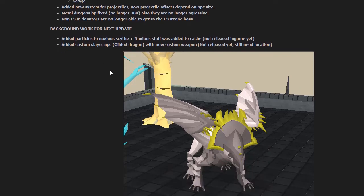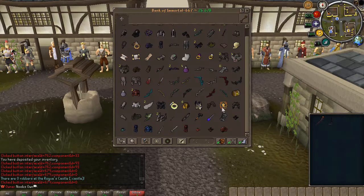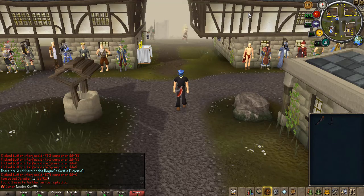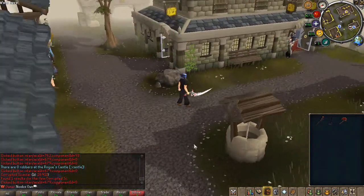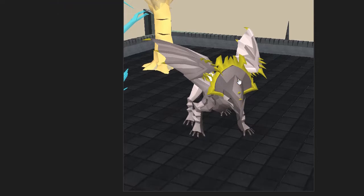Here is a new custom slayer NPC that will be added in the next update, along with a new custom weapon — the Corrupted Scimitar. As you can see, it looks really good. We'll also be getting an offhand version. This weapon will drop from this particular slayer monster. I'm not sure what slayer level will be required yet, but it will be pretty high. The Corrupted Scimitar will serve as a bridge between the Sacramental Scimitar and the Drygores, filling the gap between those tiers.